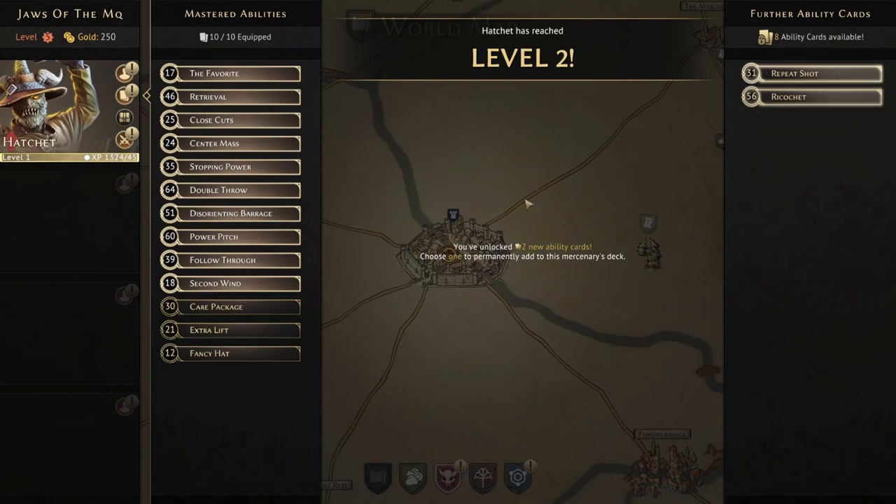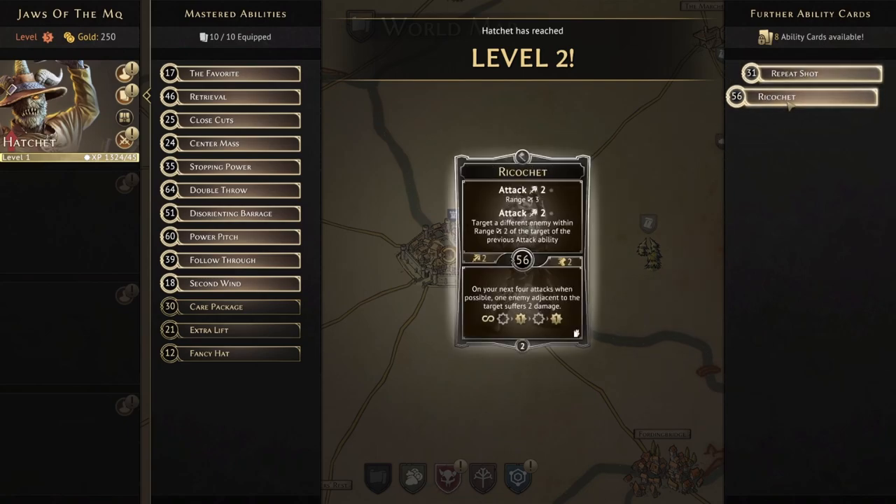Okay, here we are at level two for the Hatchet. I've had to jump over into Guildmaster mode to film the rest of this. Level two gives us two really good card choices — this is a tough one to decide between. We've got Repeat Shot and we've got Ricochet.